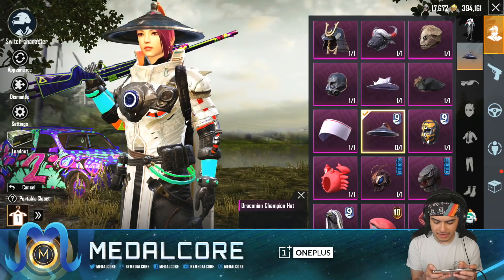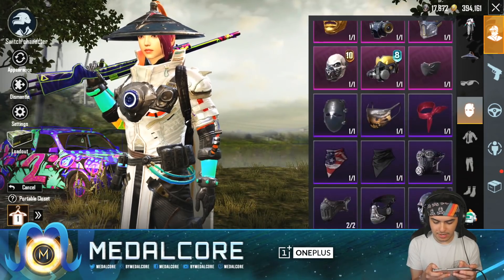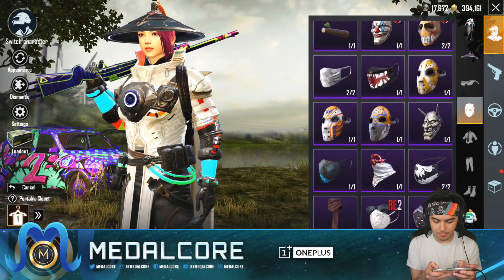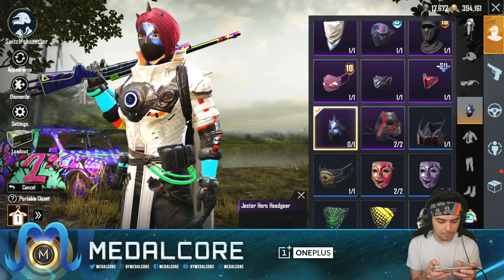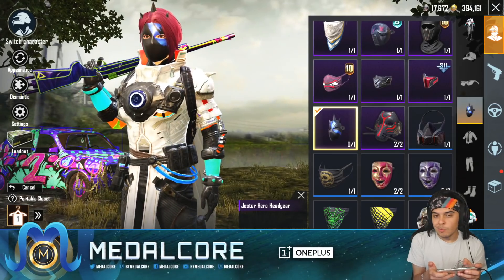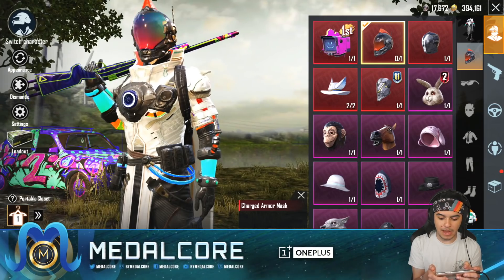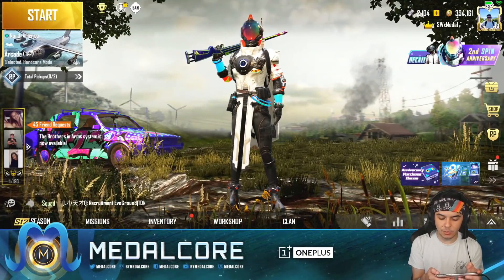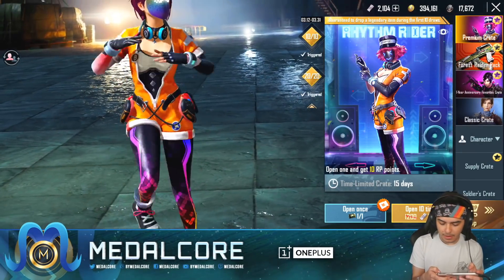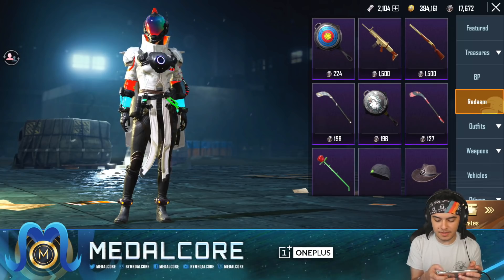I think this will work, and then if we do the Jester Hero — which is a purple — it should be at the bottom. Here we go. Oh okay, pretty sick! I love masks like that. We're gonna keep this on for now, but I will probably do a full Jester Hero setup soon. Mainly I wanted that and the Scorpion, so we're gonna go back. So far pretty dang good — I love these crates because they're so easy and cheap to get some good items.